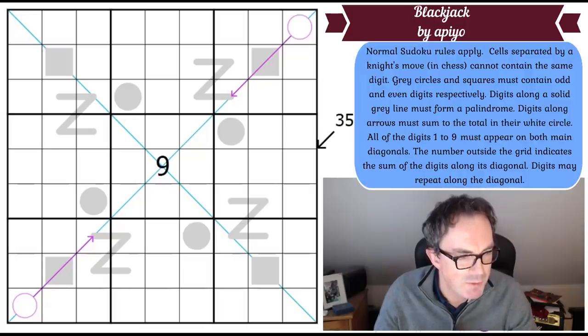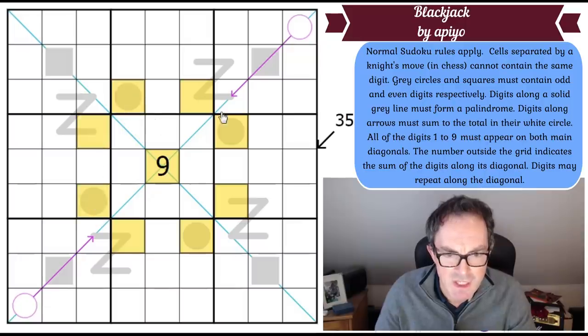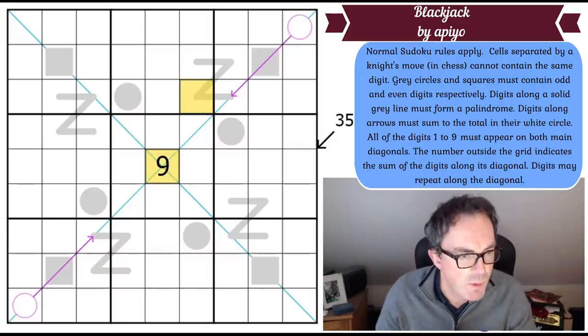Normal Sudoku rules apply. Cells separated by a knight's move in chess cannot contain the same digit — so another chess Sudoku today. That means if this cell here was a chess knight, it could jump to all of these cells, and none of those cells can contain the same digit.